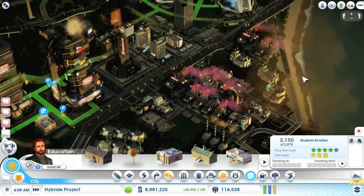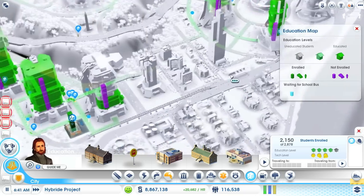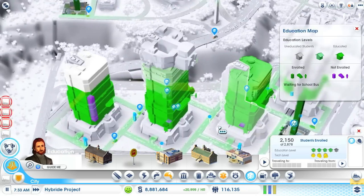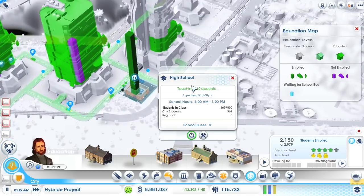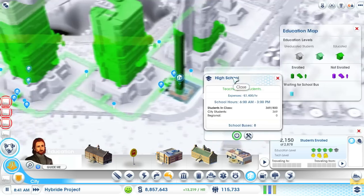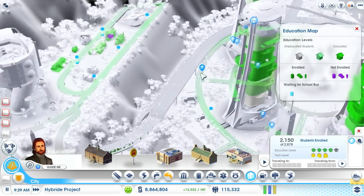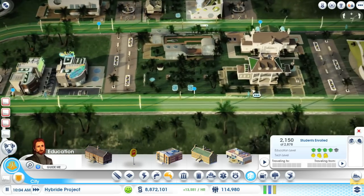What I'd like to check next is the education level — we still have a few students not enrolled, especially at these towers. That means we need more capacity. There's enough space available; I don't know why we have so many unenrolled students. Well, regardless, let's continue.